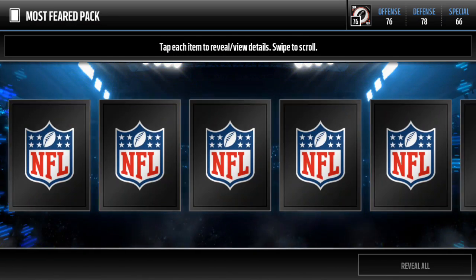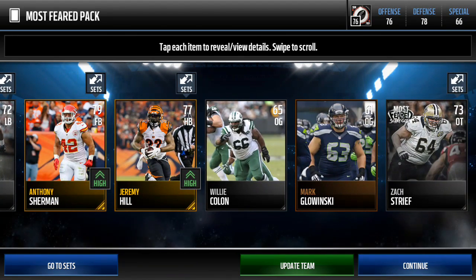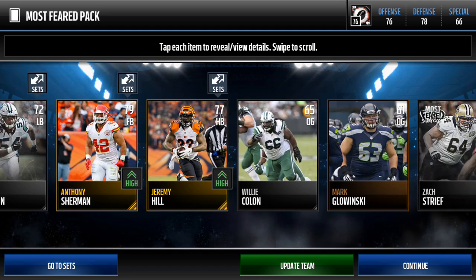Crossing my fingers I can pull an elite. Of course we get a silver player — 83, Team of the Week, Devontae Adams right there.